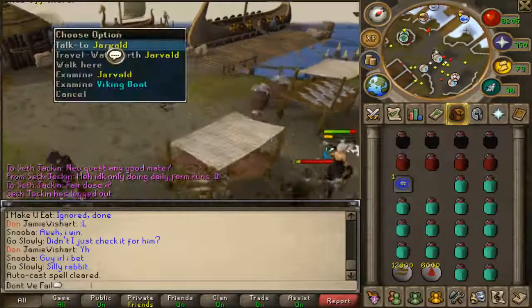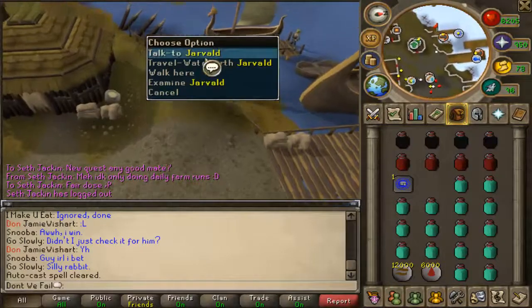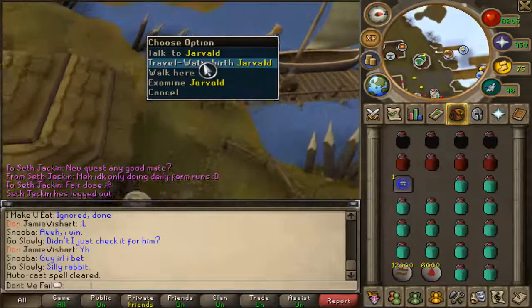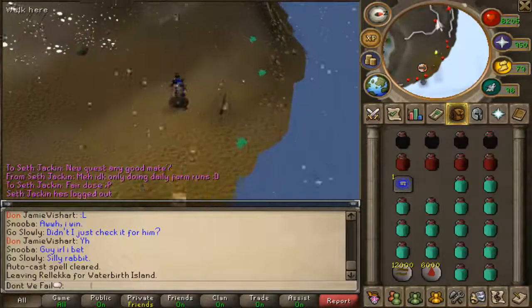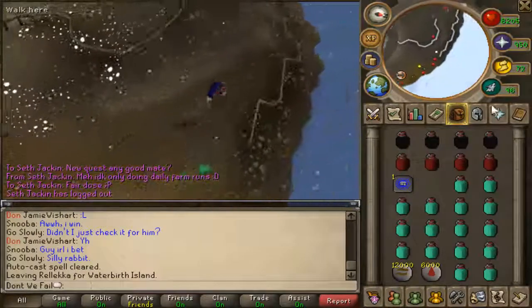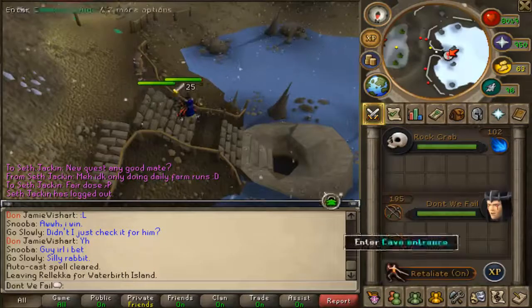From Rellekka, you follow up and ask the NPC if you can teleport to Waterbirth. You won't have the right-click option unless you've been previously, but you just speak to him a few times and he'll take you to Waterbirth Island. Then once you're here, I'll just speed it up until you're at the entrance.